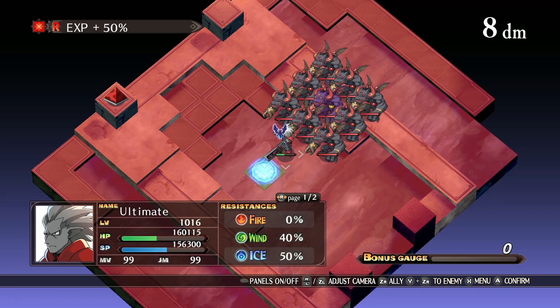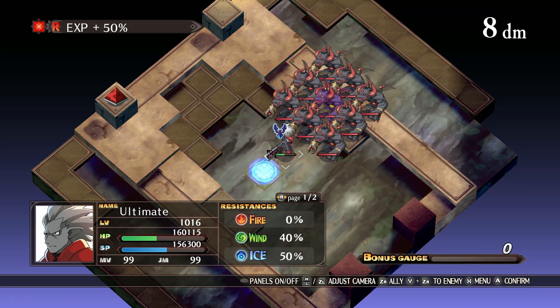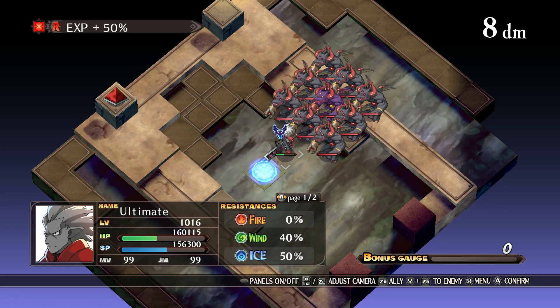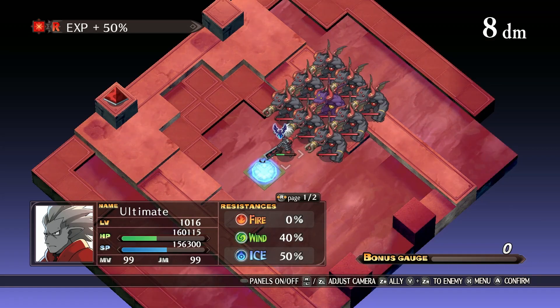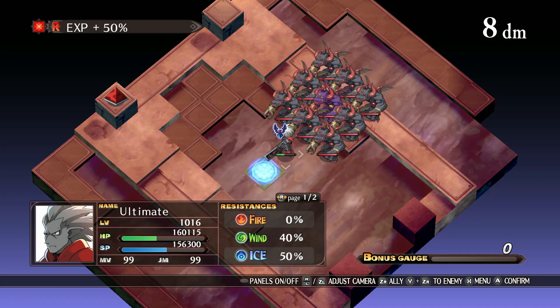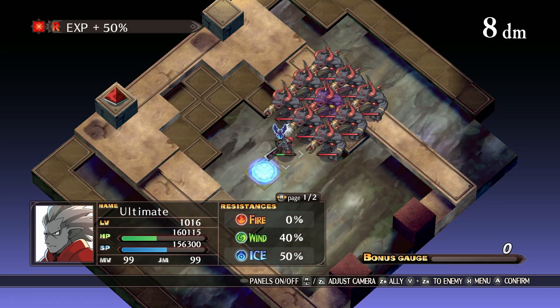If you've ever played a Disgaea game, you know you need about 187,000 stored levels for your reincarnation, aka transmigration. So if you do roughly four minutes per 5,000 levels, when you do the math it comes out to about two and a half hours. So you can get all your stored levels in about that time using Etna Mode — and that's the map you would use for that.